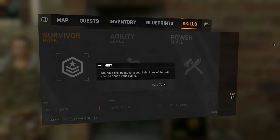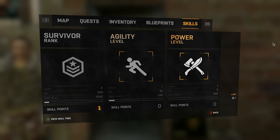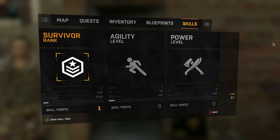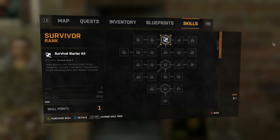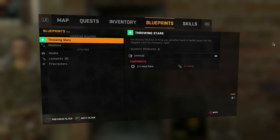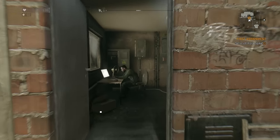Let's quickly look at the skills. It's got different tiers — agility, power, and survivor. Let's start with the first one we can unlock: learn how to craft the most basic things you need to survive — lockpicks, firecrackers, simple throwing darts, and Molotov cocktails. That sounds like quite a lot for one skill! First skill unlocked. And I've got some lockpicks and firecrackers as well.